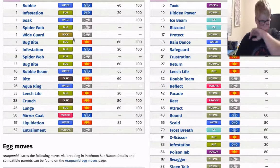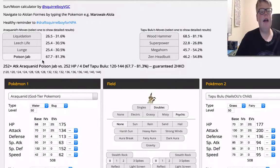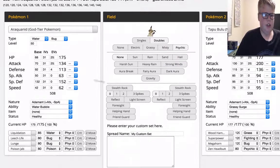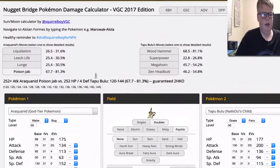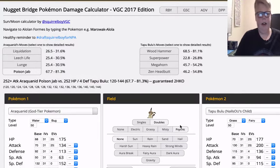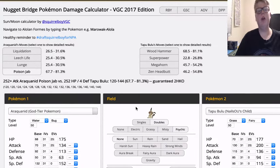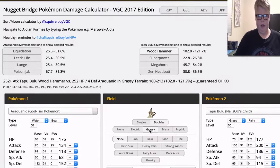So I ran some calcs. This is against Tapu Bulu. I added Poison Jab, because this is on some of my other sets — it's mainly for Tapu Bulu. So if you don't have another answer to Tapu Bulu, you can get rid of Lunge for Poison Jab to deal with it. Same spread. Poison Jab does over half. And I put it in Psychic Terrain here, because Tapu Lele is one of the partners, which will bring up Psychic Terrain — so as long as you can win the terrain war, you should be good. Otherwise, if they have their own terrain, Tapu Bulu just completely wrecks you.